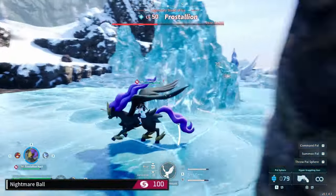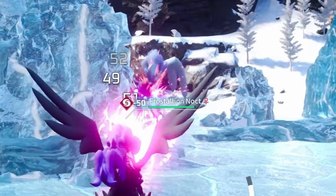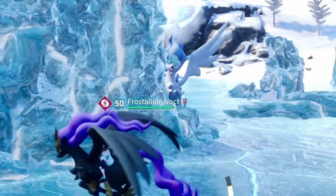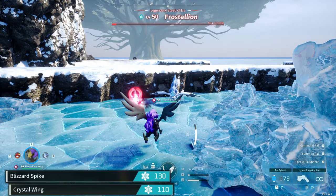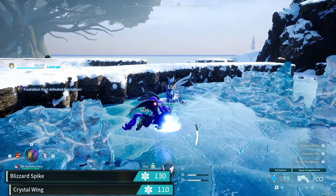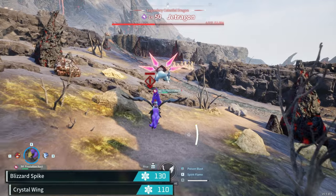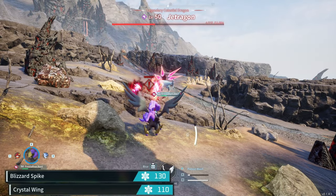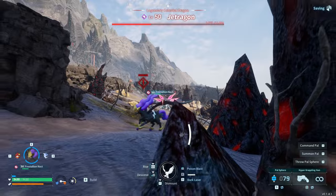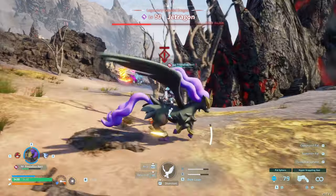Our last skill is up to you. Nightmare Ball is a good, quick, hard-hitting ability, or you could run Dark Laser to unleash the true power of dark damage. Or if you're feeling a bit spicy — or should I say chilly — you could run Crystal Wing or Blizzard Spike to freeze opponents, which also gives good coverage against dragon types, as Frostalion Noct is a single dark typing that takes extra damage from dragon attacks. However, Frostalion Noct is no pushover and can stand toe-to-toe with them easily.